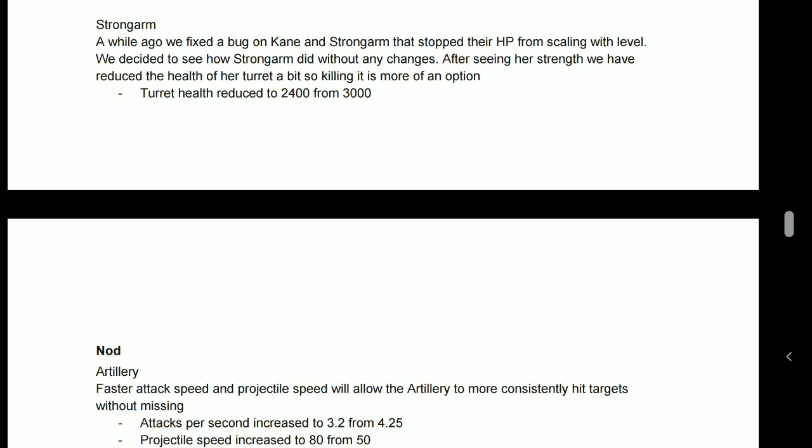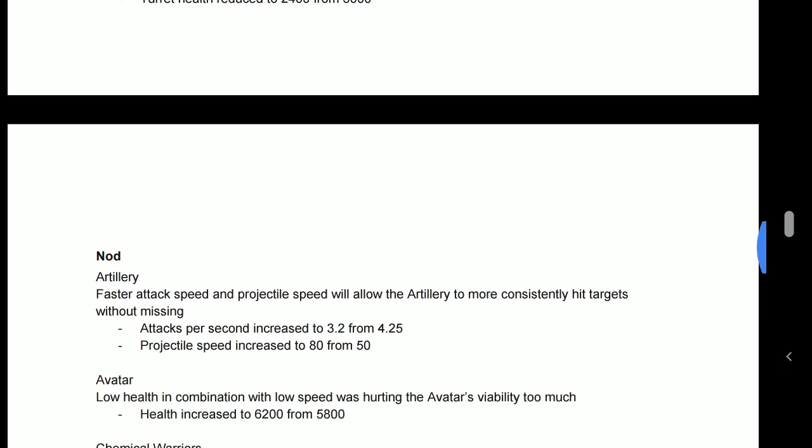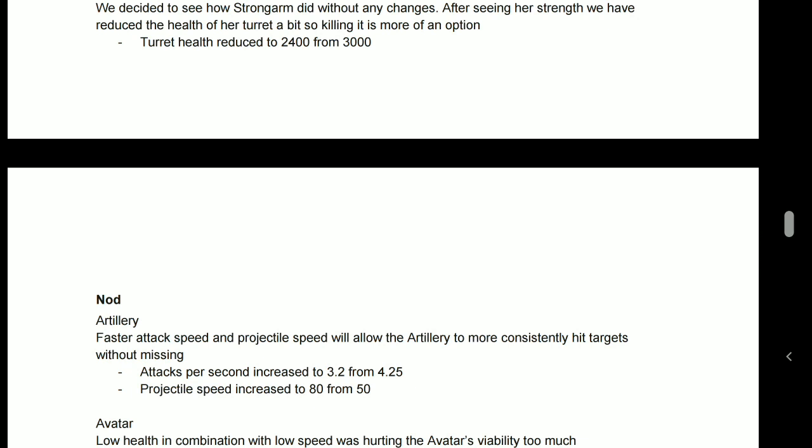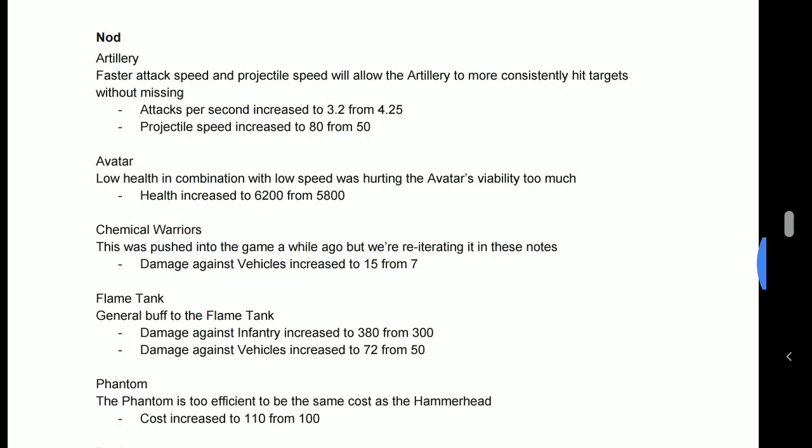Strongarm's turret has had its health reduced as a change related to Kane. I think Strongarm is kind of veering off at the moment — she's been in a good place for a long time and I don't think she's ever really been overpowered, at least since she got dropped to 45 seconds. I don't personally feel Strongarm needed a major change, but it's not a huge one. It just means Flame Squads and Shockwaves can turn around and melt the turret if you pull it up next to them, which is fine — they're structures, that's supposed to happen.